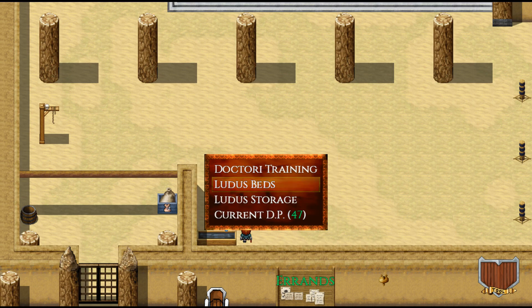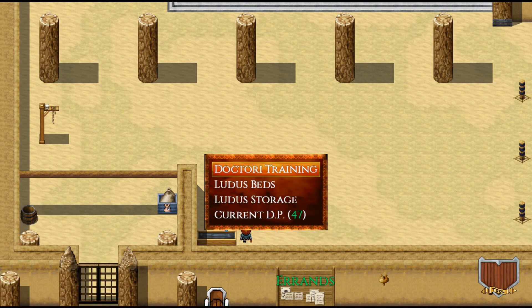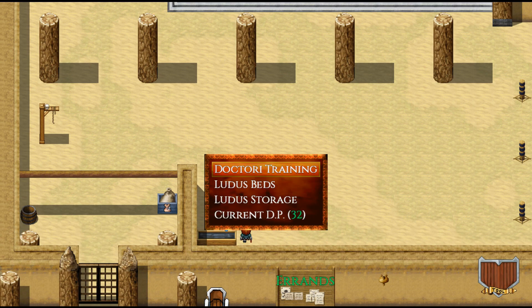We also have Ludus Beds — this is an important one. You need beds to have more recruits, so if you want to buy more beds you can do so here and they'll show up down in the basement. Then there's Ludus Storage, which is important — you can only hold so many items on you, and if you're running out of space you can put items in your Ludus Storage and increase the storage amount here. Any item in your Ludus Storage will get carried over to your next playthrough if you start a new playthrough.